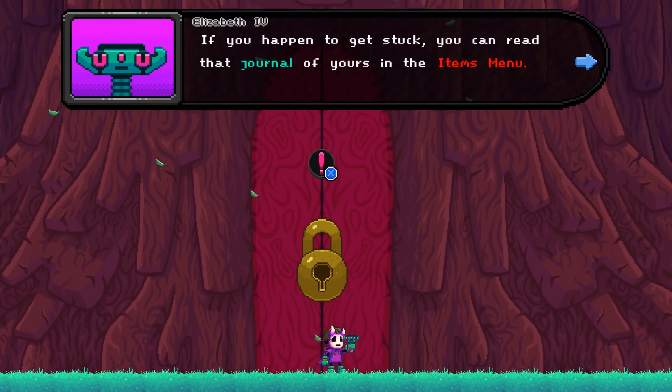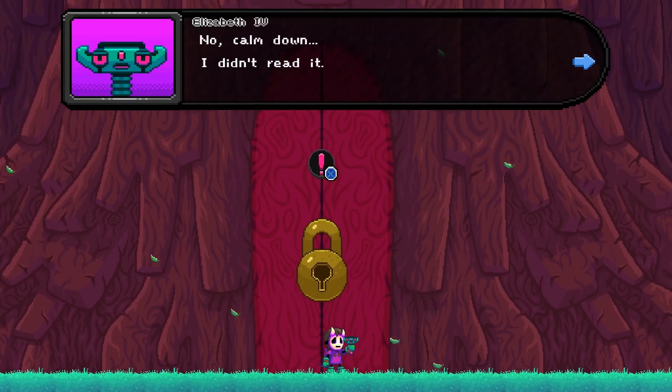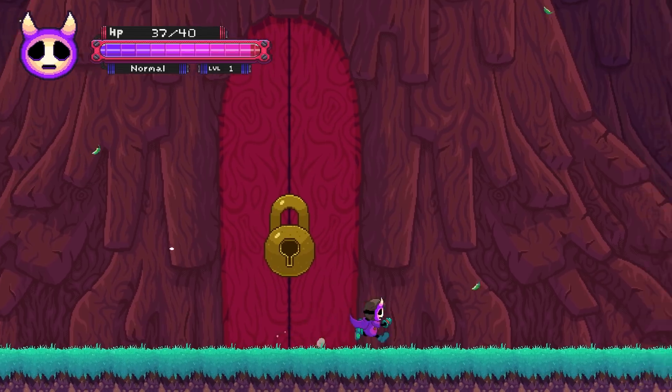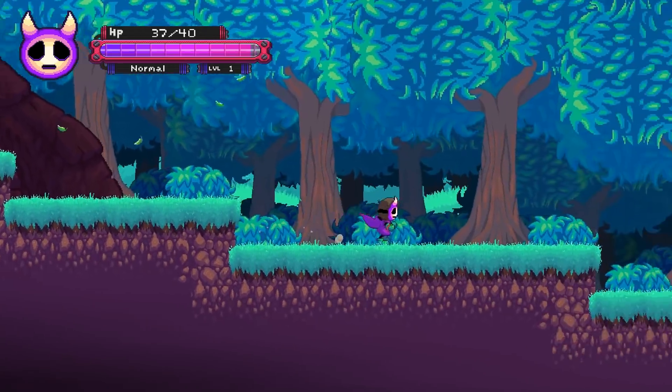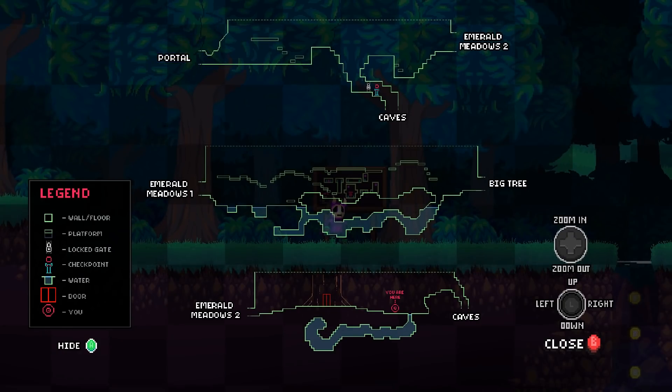And by the way, if you happen to get stuck, you can read that journal of yours in the items menu. I didn't read it. That much. I do feel guilt for what I'm doing here. So this brings us to the cave. Hey, there's a secret underwater area.